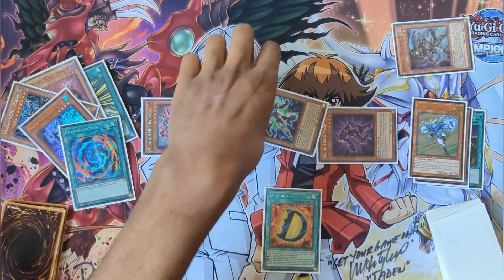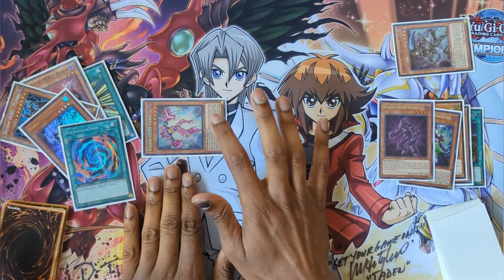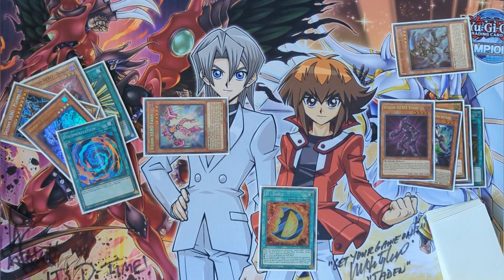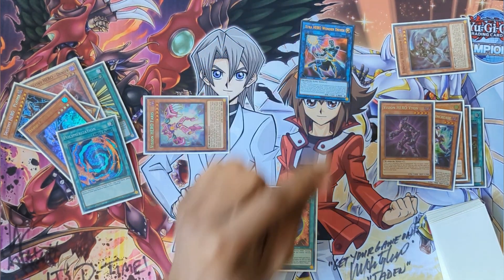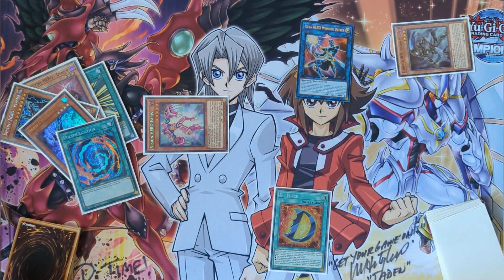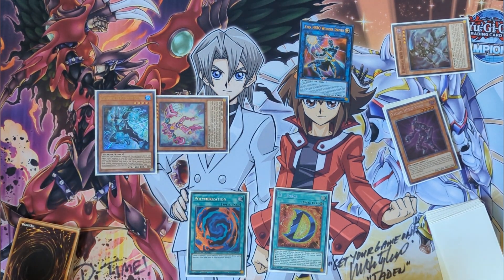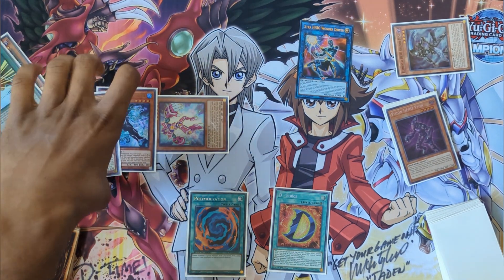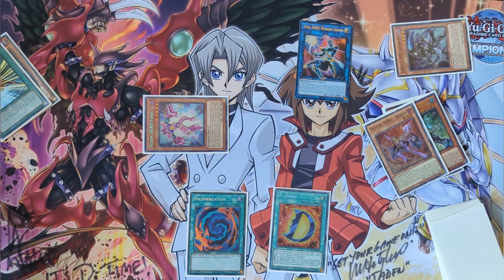Next we want Increase in the graveyard, so we link off Increase and Vyon. We keep the highest defense on the field — worst case, something weird happens. We keep Ferris at 1800 attack on the field, and we go for Extra HERO Wonder Driver. We summon our Extra HERO Wonder Driver. We have a live Malicious in the graveyard, but right now we're not using it. We do Polymerization — we send Liquid Soldier and Denier, since we don't need Denier in hand anymore, and then we summon Elemental HERO Sunrise.